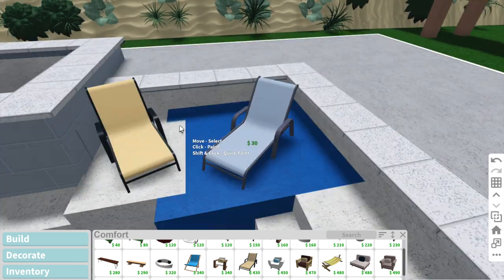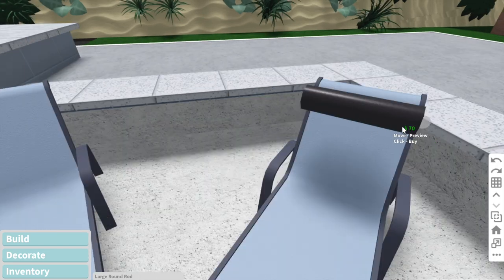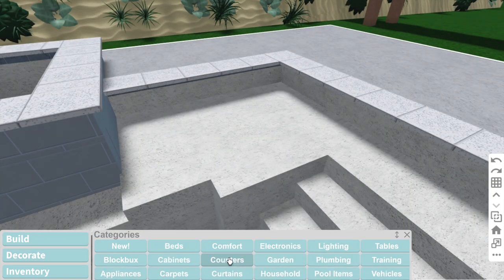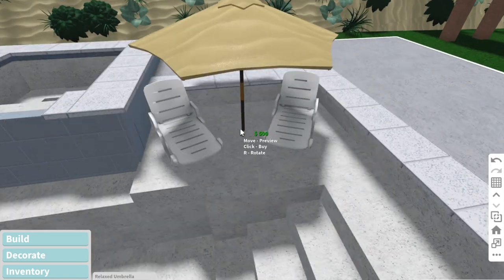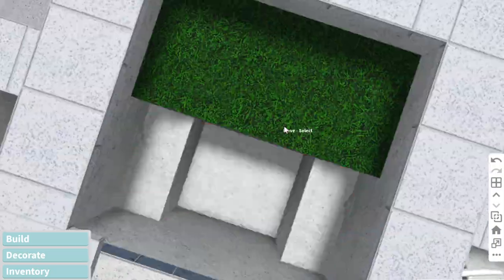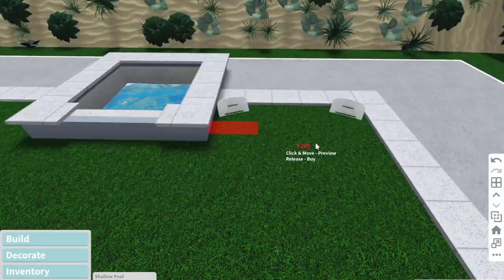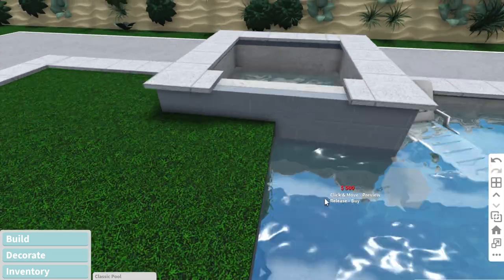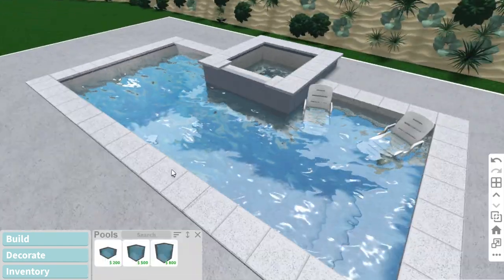I later replaced the chairs on the tanning ledge with plastic chairs since they fit better for a pool setting. I also tried to make custom pillows with rods, but that didn't work. I tried adding an umbrella too, but it looked a bit low so I deleted it. Lastly, I deleted the basement and filled the pool with water — putting the shallow pool where it fits, medium where that fits, and large where the large areas will fit, just to save some money. And this is the finished result of the pool.